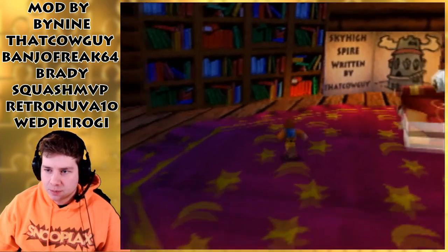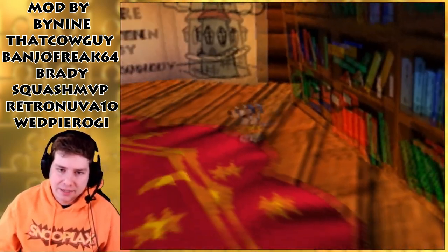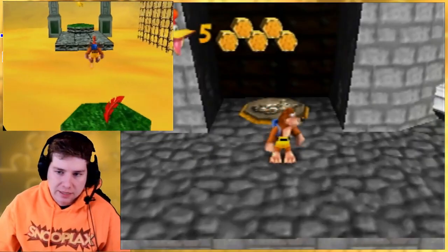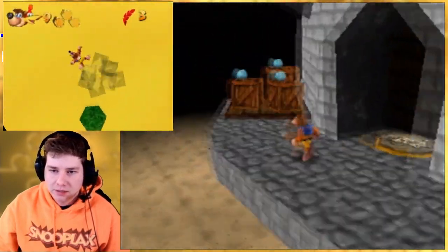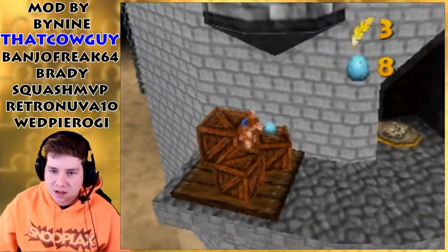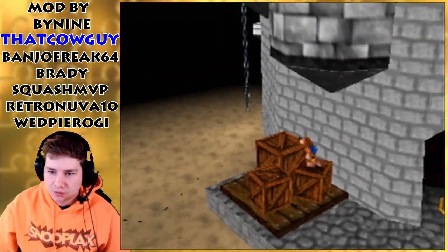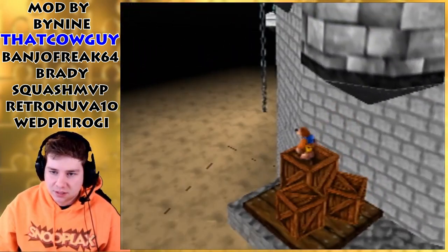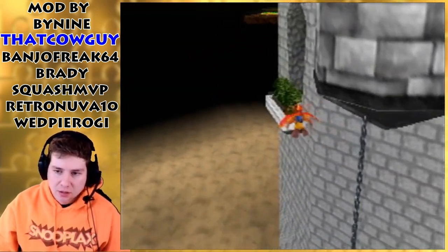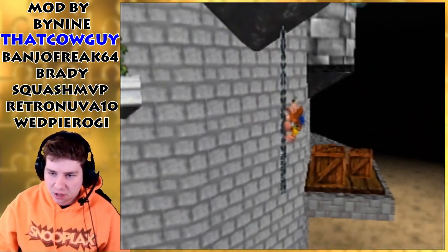We're gonna go to Sky High Spire, written by ThatCowGuy. I've played some hacks by ThatCowGuy - he made the Banjo-Kazooie Fort Fun, which was the Banjo-Kazooie Troll Hack. We're already on another fort tower, so I'm already getting a little bit of vibes from Banjo-Kazooie Fort Fun. I have a feeling this one's gonna be harder.